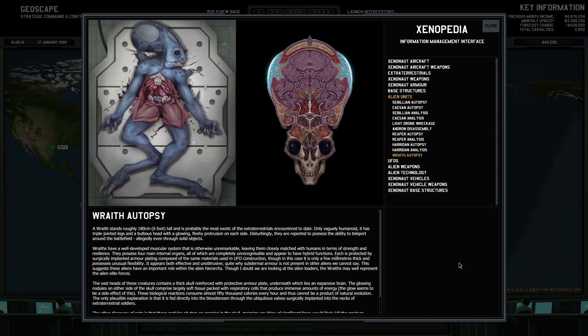Here's the Wraith autopsy I was waiting for. A Wraith stands roughly 180 centimeters — six feet tall — and is probably the most exotic extraterrestrial encountered to date. Only vaguely humanoid, it has triple-jointed legs and a boltless head with glowing fleshy nodules on each side. Disturbingly, they are reported to possess the ability to teleport around a battlefield, allegedly even through solid objects. So basically, you didn't really get to see it because it was already dead, but this guy can teleport — and that means he can essentially go anywhere on the battlefield.